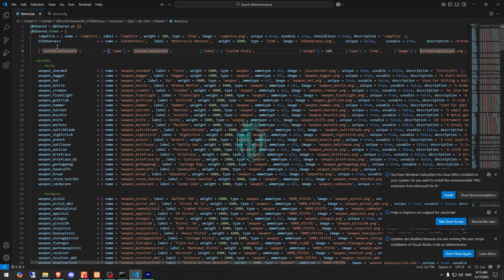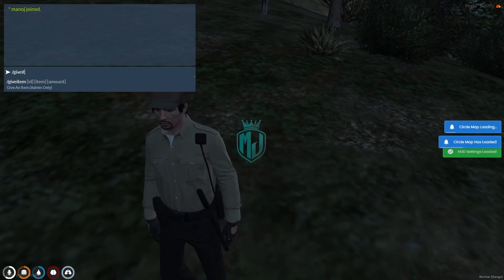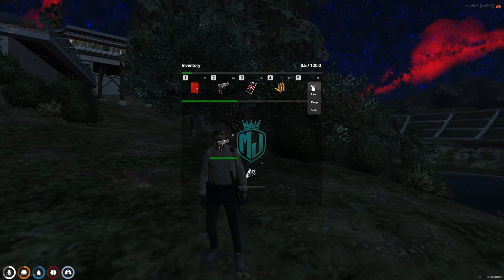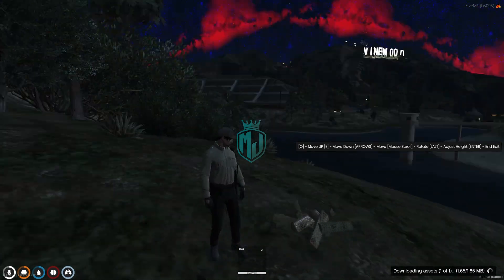We are back in the server now. Go to the last location and let's spawn the item — the item name is 'campfire' — so let's spawn it.